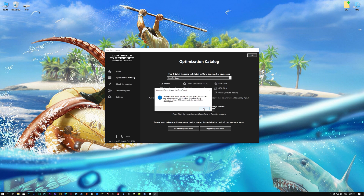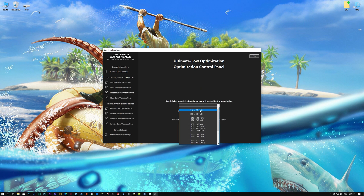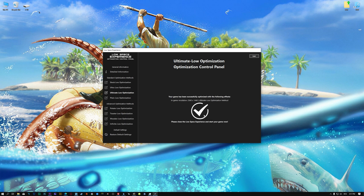Low Specs Experience will now automatically check if the game version currently installed is supported by this optimization. If it is, press OK and the optimization control panel will load. When the optimization control panel loads, simply select the method of optimization and the resolution you would like to render your game at. This is something you will need to experiment on your own in order to see what works for your system the best. Once you decide which optimization method and resolution you are going to use, press the Execute Optimization button and then start your game.